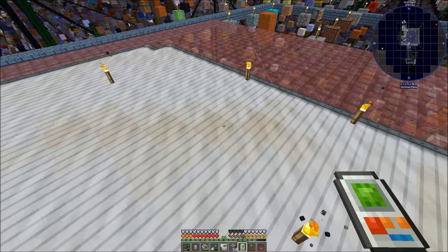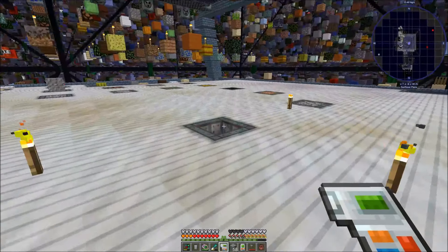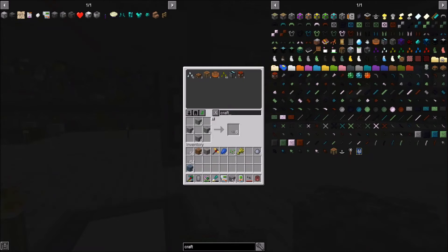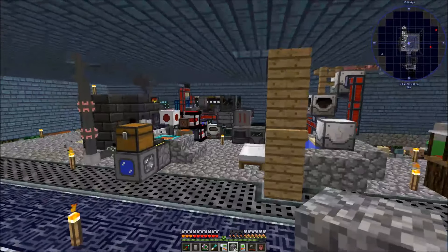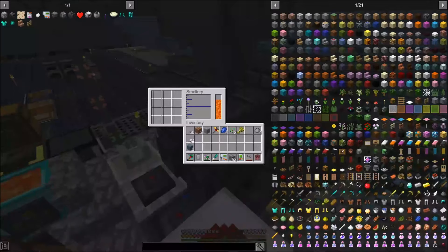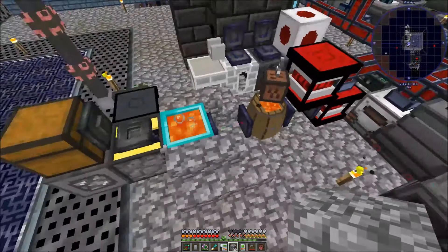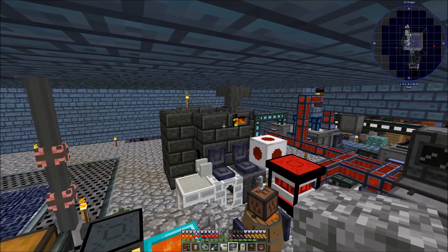Do we have any blocks left? We're all used up. So what are we missing here? Iron, it looks like. Oh, this mess is going to get so much better. This is going to go downstairs too. Yeah, we're going to move this downstairs. We're going to move our lava production downstairs. It'll get piped in directly to our furnace.